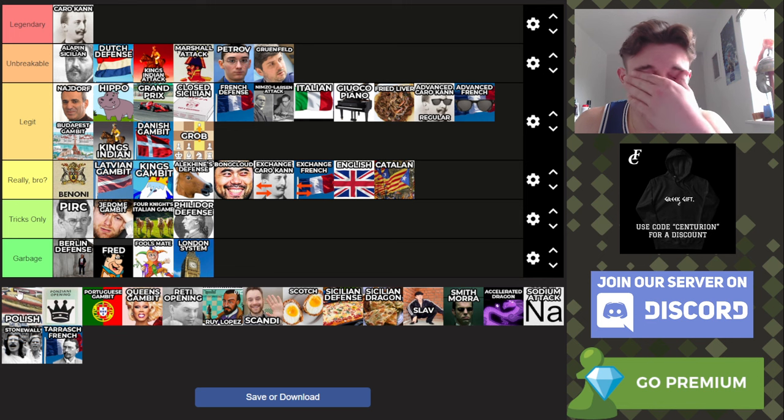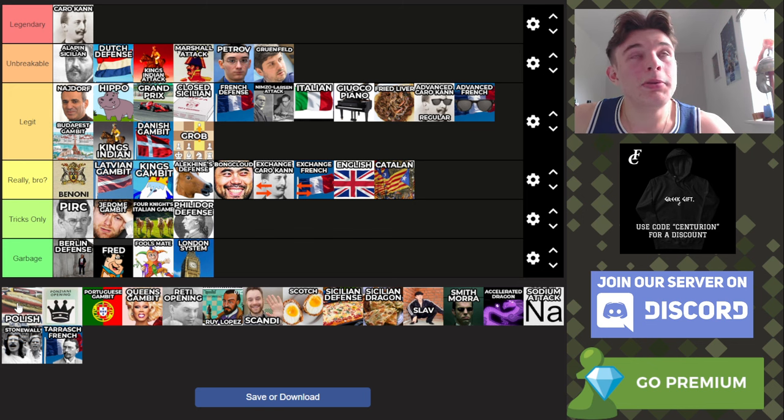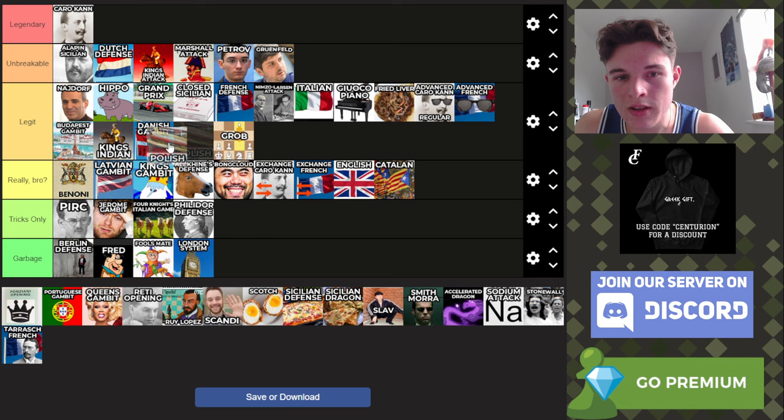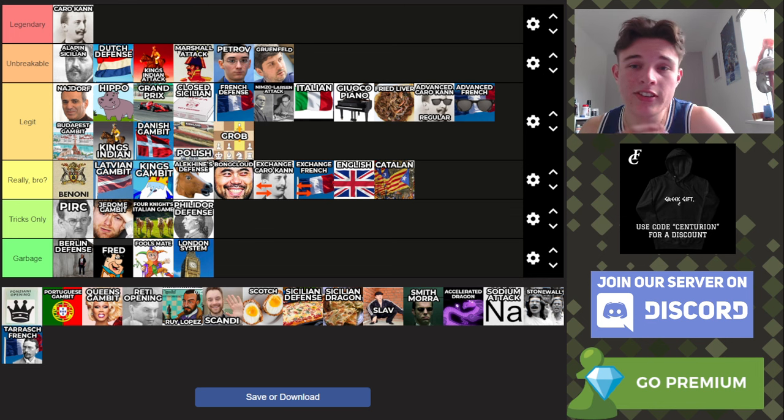Next up, the Polish — I believe it's b4 on the first move. I actually played against the Polish on the YouTube channel and struggled massively against it. It is a decent opening, even though objectively it is bad, which puts it in the same kind of tier as the Danish and the Grob. I think it's better than the Grob but a bit worse than the Danish. It's basically the Grob except mirrored but better, because you're committing a queenside pawn rather than a kingside pawn, meaning your king is safer. It's a little bit better known than the Grob, but also a bit better objectively. So it's going to go slightly above the Grob.